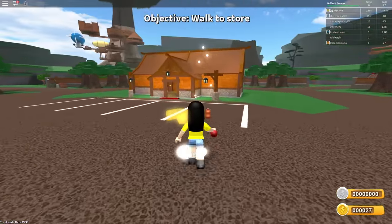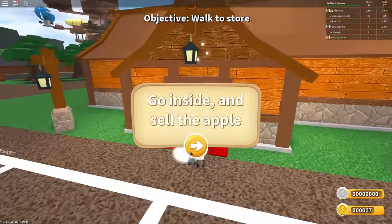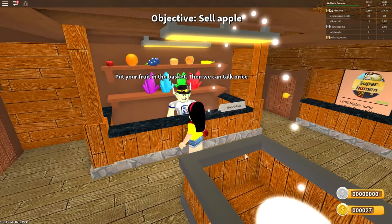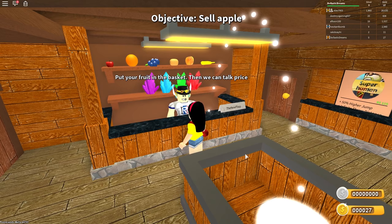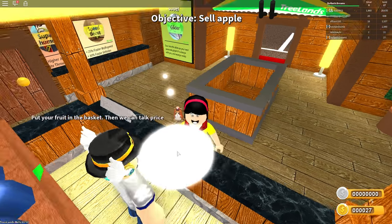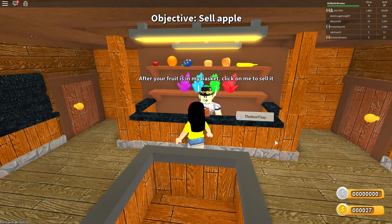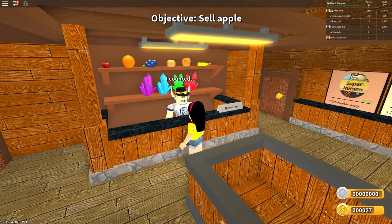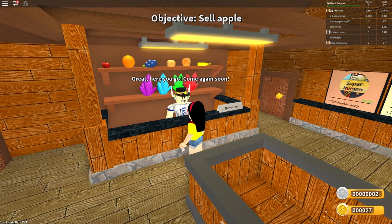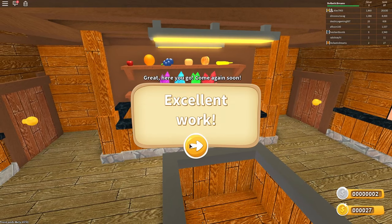He's asking me where's Chad. I don't know, I'm not always with Chad. Go inside and sell the apple. Okay, I will. Hey Delastic Dreams. Welcome to my shop. Put your fruit in the basket, then we can talk price. Sounds good. If I can place my apple in the basket there. After your fruit is in my basket, click on me to sell it. I counted one apple, two silver each. I'll pay you two silver for everything. Sell fruit for two silver? Yes. Great, here you go. Come again soon. Excellent work.